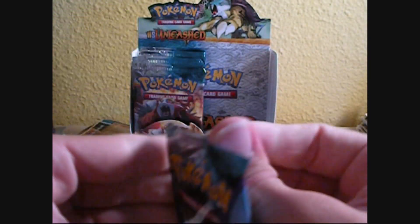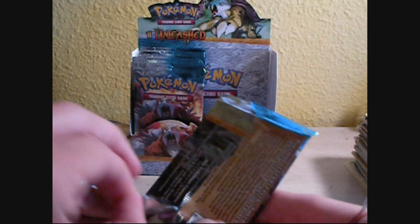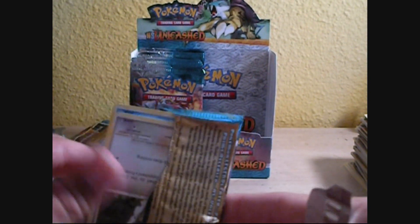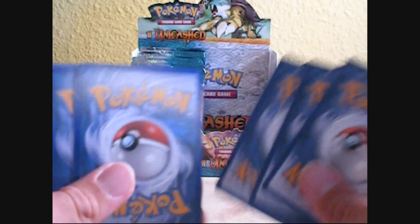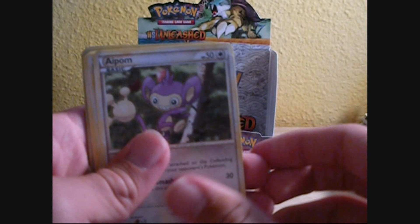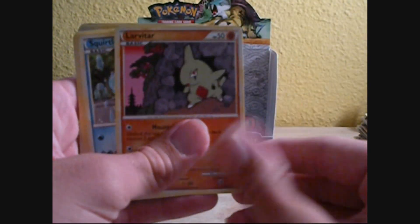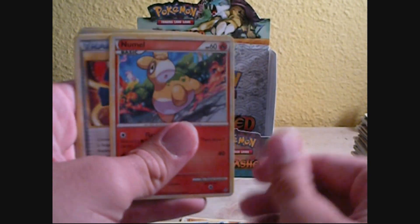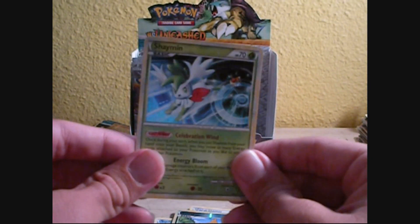Crobat pack. Where are all my Primes? They've got to be in these last packs, and my other Legends. I've only pulled two Primes, two Legends. Aipom, Remoraid, Spearow, Larvitar, Squirtle, Hitmonchan, another Rare Candy — sweet — Pupitar, Reverse Buizel, and a Hollow Shaman. That's nice.